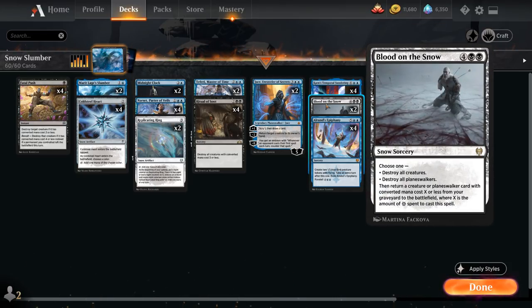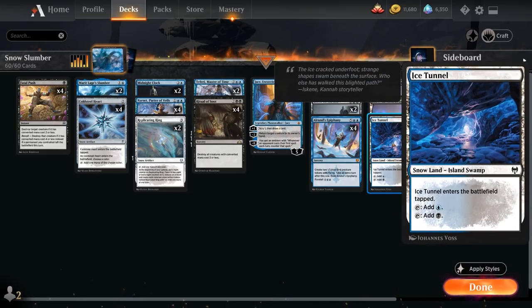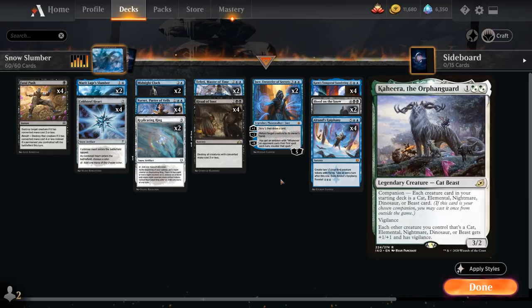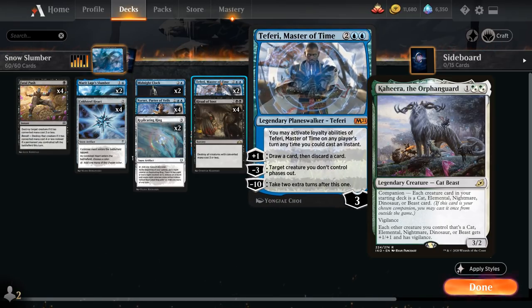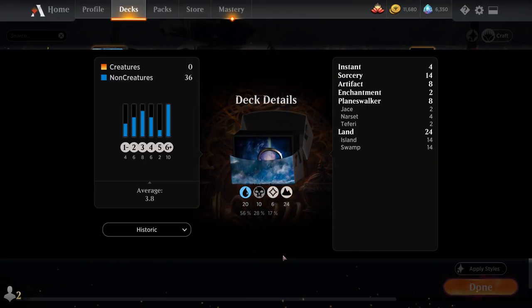We have 2 copies of Blood on the Snow — a snow sorcery that destroys all creatures or all Planeswalkers, then returns a creature or Planeswalker card with converted mana cost X or less from our graveyard to the battlefield, where X is the snow mana spent. Our entire mana base is built out of snow lands: 10 snow-covered islands, 10 snow-covered swamps, and 4 copies of Ice Tunnel. We considered Kaheera as companion since we have no creatures, but it's not worth it — it gives the opponent valuable information during mulligans, signaling a creatureless control deck so they know not to overvalue spot removal.